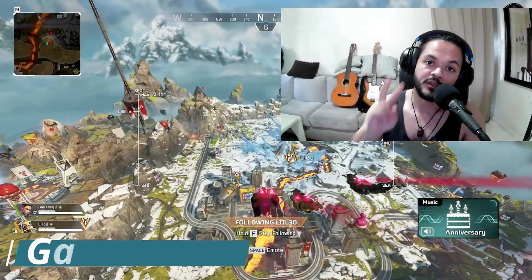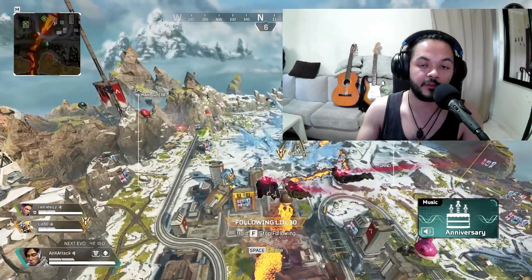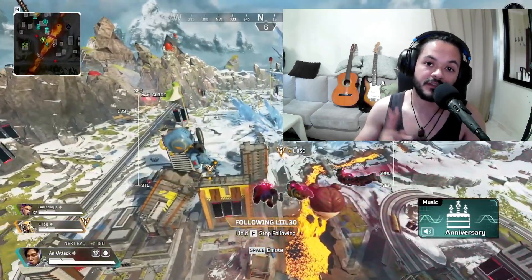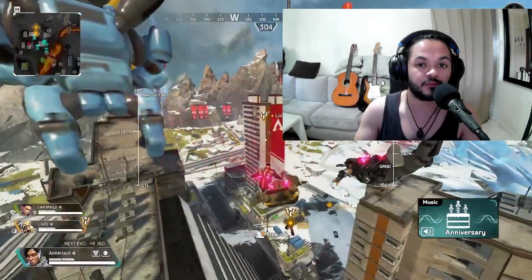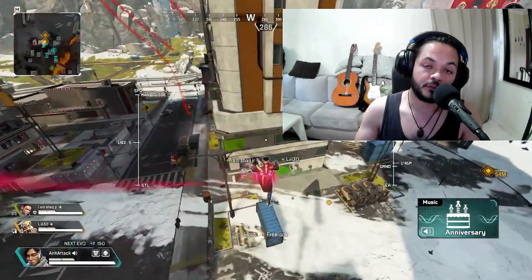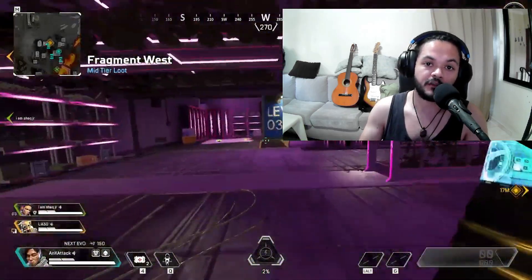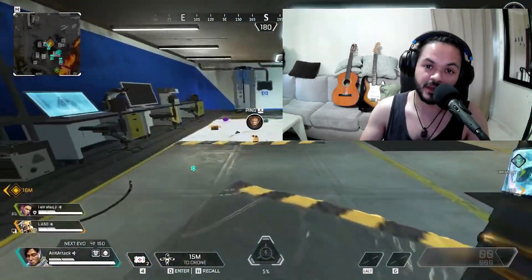What's up guys, today I bring you two ranked gameplay clips. The first one we landed city and got a bit more action. The second one displays more the rotation side of Crypto and how you can be smart with him to dominate the battlefield. These videos will be low on the editing side because I wanted to display this part of playing Crypto — you gotta be an in-game leader, make a lot of shot-calling. I hope these things help you understand and get better at that part. Enjoy.